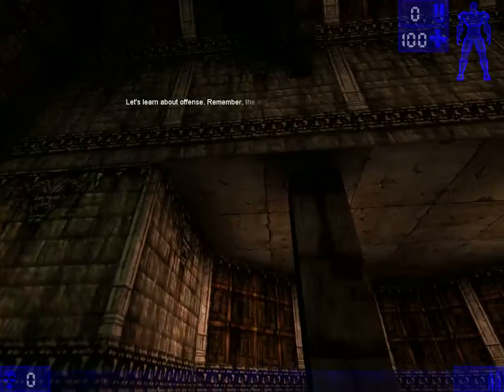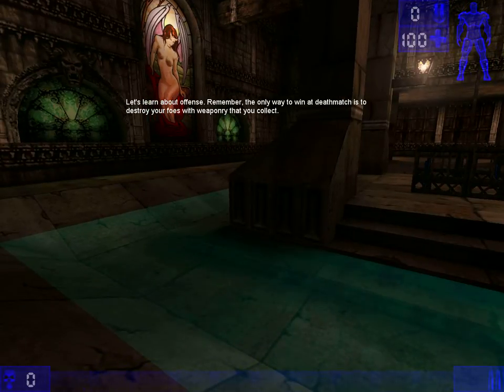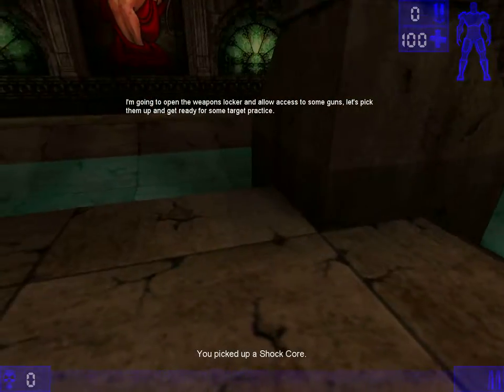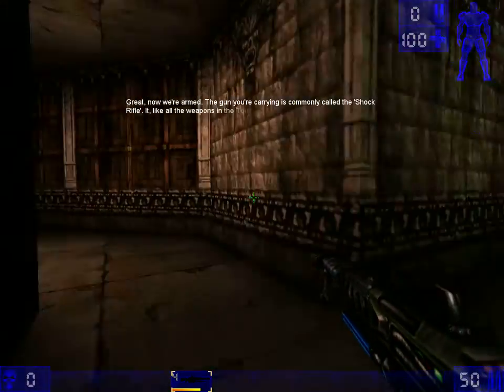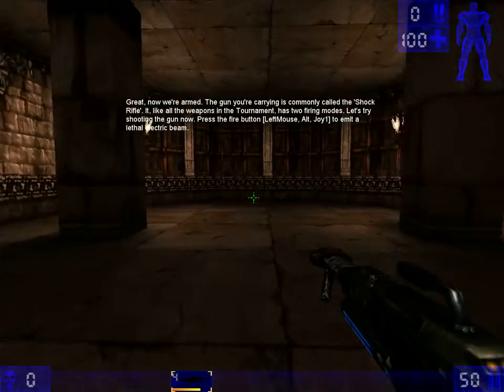Let's learn about offense. Remember, the only way to win at deathmatch is to destroy your foes with the weaponry that you collect. We're going to open the weapons locker and allow access to some guns. Let's pick them up and get ready for some target practice. Now we're armed. The gun you're carrying is commonly called the shock rifle. Like all other weapons in the tournament, it has two firing modes.